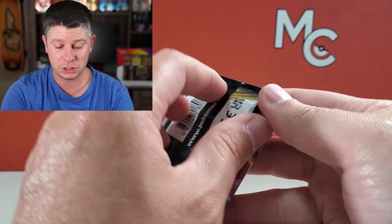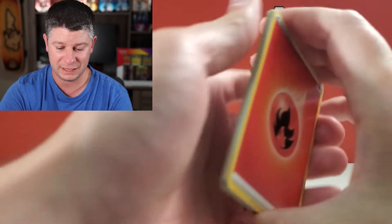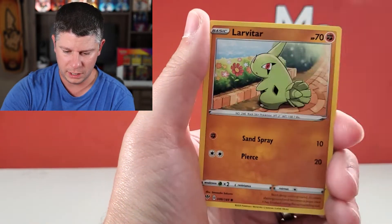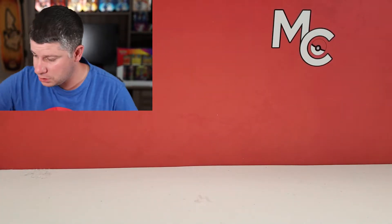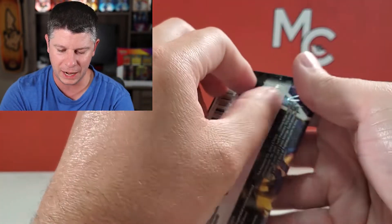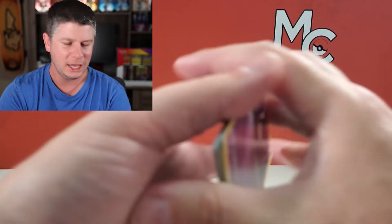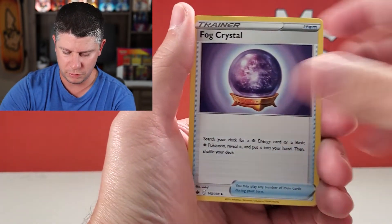I'm still looking for Charizard VMAX. I've opened Darkness Ablaze three times but they were not packs for me — they were packs I did in live breaks, and I pulled it three times for other people, which is fantastic. So we're going to bring some fire. If there is nothing in this pack, that would be the story of my life on tins in general. Clink and a glaring Mr. Rhymes. Swung and a miss. That's just the thing — collection boxes and tins I find are just not great for me. I rarely feel like I got my money's worth. You get the promo card, which is your gimme, but that's about it.